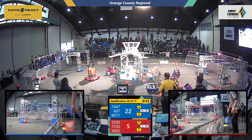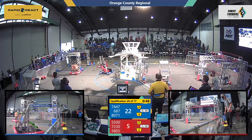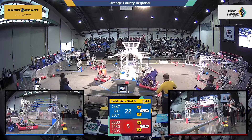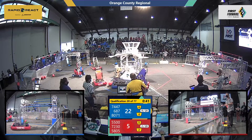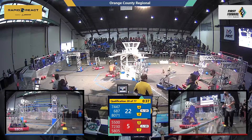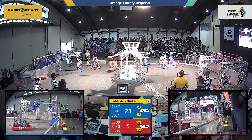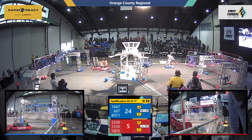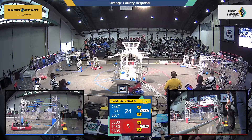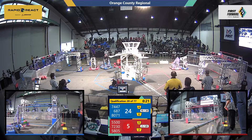Meanwhile, 6-87 is playing good defense against the Red Alliance, but the Red Alliance is not backing down. Blue Alliance in and out on the upper hub. We are 10 seconds from endgame. Ronan Robotics continues to add cargo to the lower hub. 687 keeps playing defense against the Red Alliance.